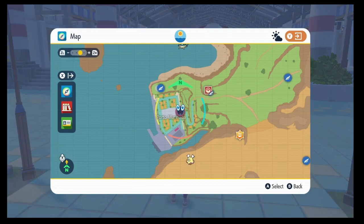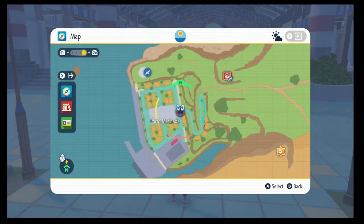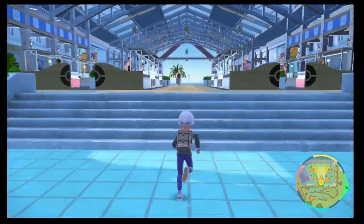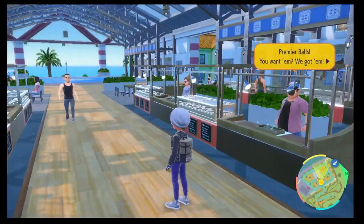Anyway, if you don't know what I said because I butchered the name, the far left-hand corner of the map is the same spot where the water-type gym leader comes and you have to bring him his wallet. You should know. So here we are, walking up into the market, and as you can see, they've got a couple of these salespeople here.